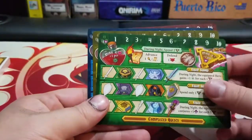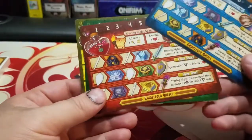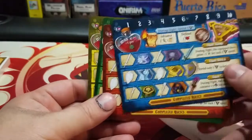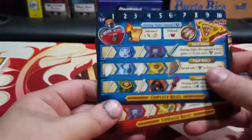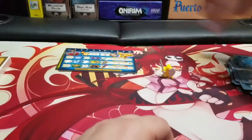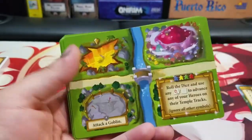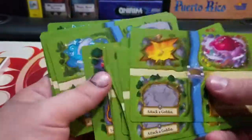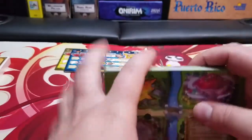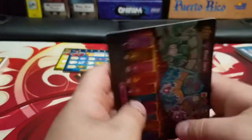Okay, so these must be the player boards. My assumption is that these are all the same — oh, they're not! That's interesting. So these are the player boards, and these are all double-sided, it looks like. I think one side's daytime, one side's nighttime — at least that's what I have to assume, knowing almost nothing about this game.